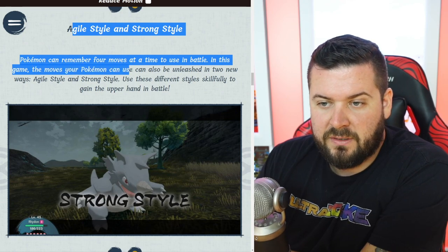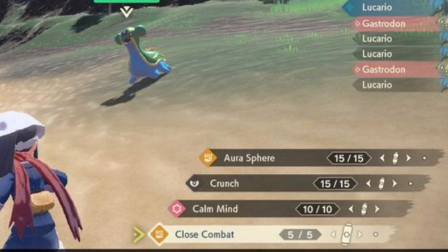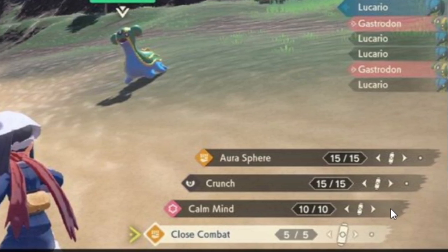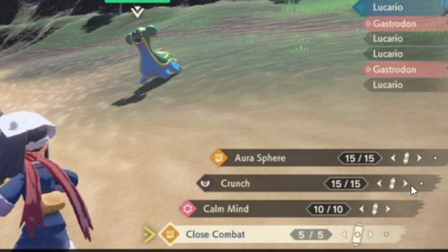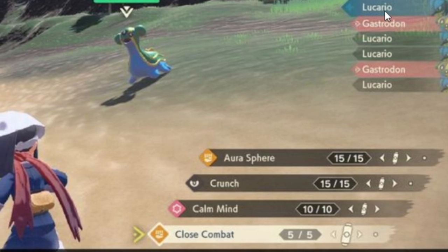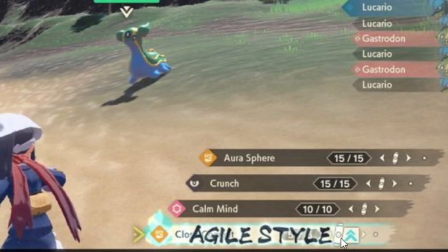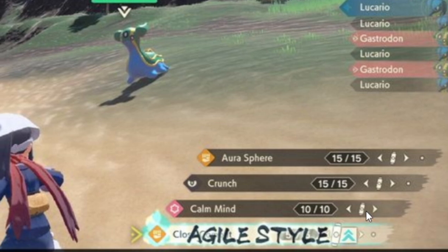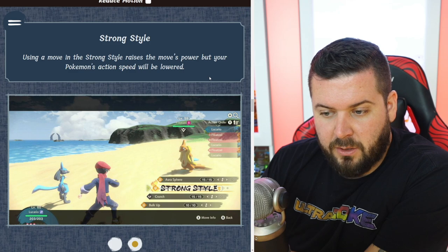Pokémon can remember four moves at a time, and in this game moves can be unleashed in two new ways: agile style and strong style. Looking at the move icons, there's a little dot next to Aura Sphere, Crunch, and Close Combat, but not next to Calm Mind. I wonder if you can choose strong style for status moves — imagine agile style boosts your stats by one stage, or strong style boosts by two stages but gives you a big delay. I think the dot denotes the ability to use agile style. Using a move in strong style raises the Pokémon's power but lowers action speed.